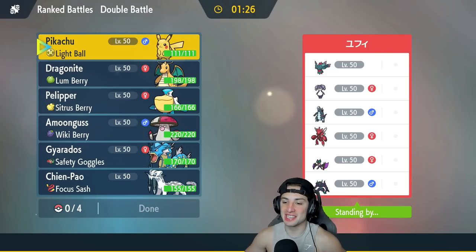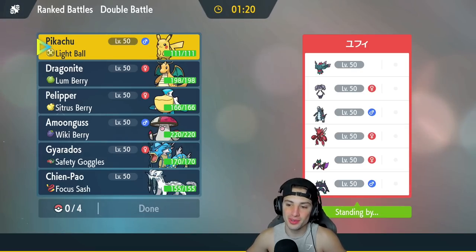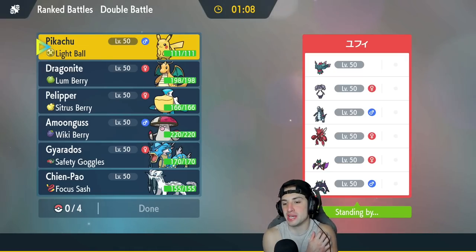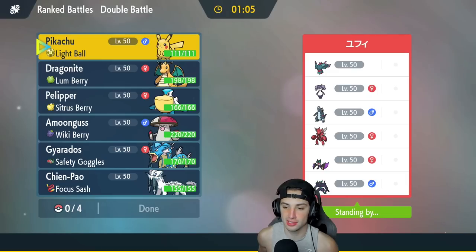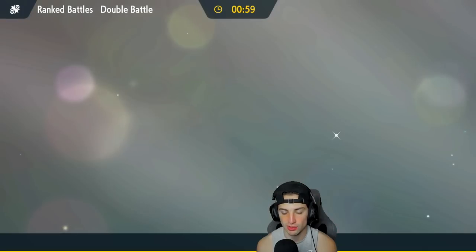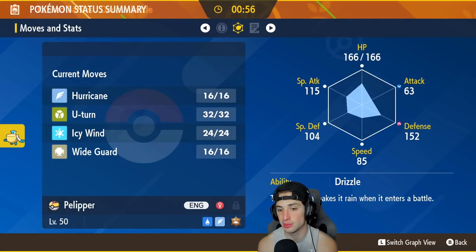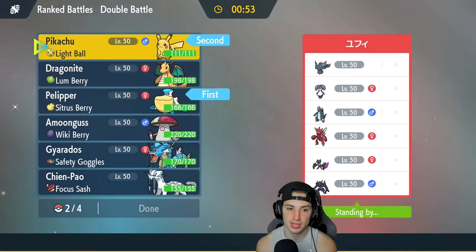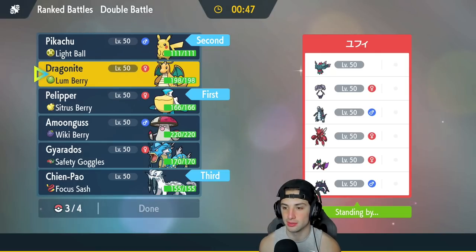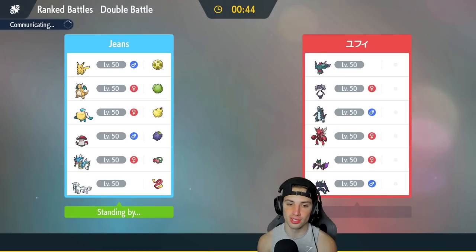Final match — opponents have a really fun team: Noivern, Baxcalibur, Scizor, Grimmsnarl, Fluttermane, and Indeedee. Definitely want to use Pikachu again — he's just so much fun. Leading with Pikachu and Pelipper. Grimmsnarl worries me a little — I can Fake it Out for some damage. Bringing Chien-Pao and Dragonite in the back.